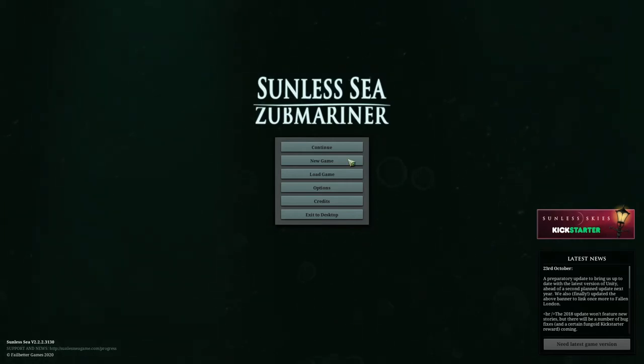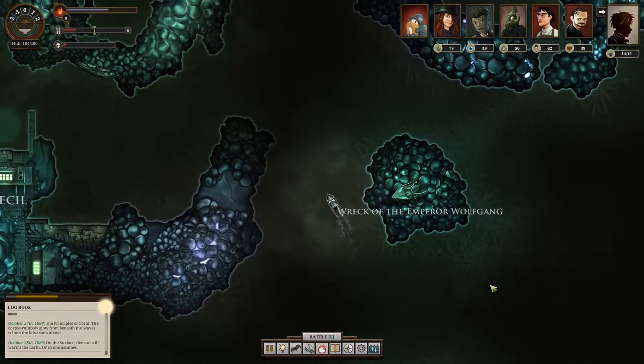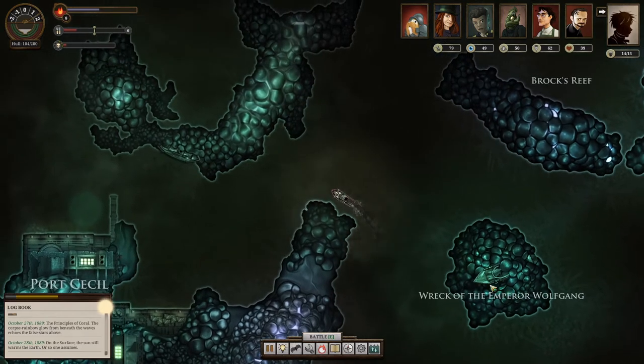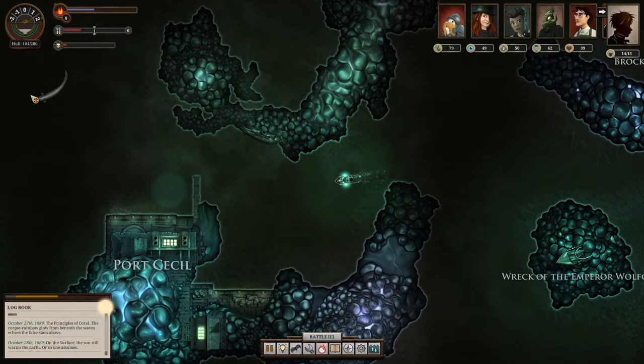Hello, and welcome to a new series I've wanted to do called Games I Think You Should Play. And if it's not apparent, I will be showing you Games I Think You Should Play. Today I'm going to be talking about Sunless Sea, a game developed by Failbetter Games and released in 2015.